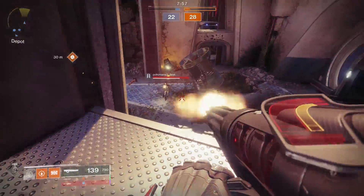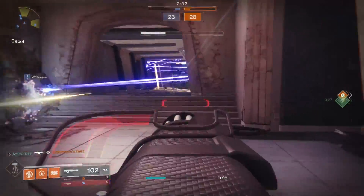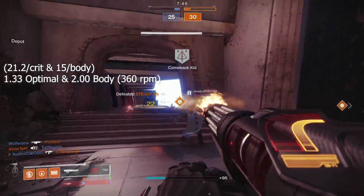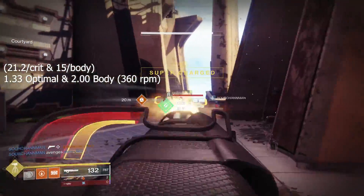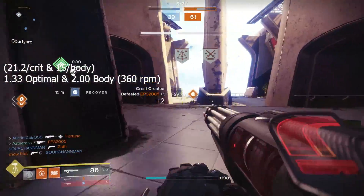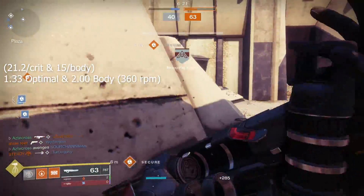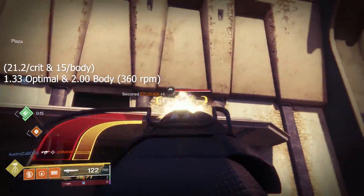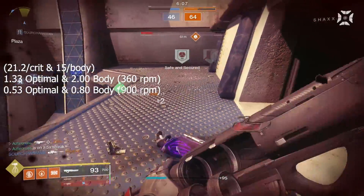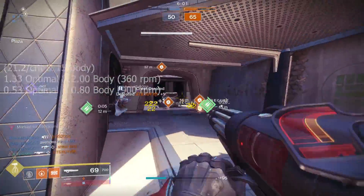With these new damage values in PvP and PvE, you can understand why we're pretty much melting everything in front of us. For TTK values, I'm giving you two sets. Based on the patch notes from Bungie — at 21.2 per crit and 15 per body — you're looking at a poor base TTK of 1.33 seconds optimal and 2 seconds body shot. But the correct way to use this weapon is to pre-fire as much as possible to reach that 900 RPM, which drops TTK to 0.53 seconds optimal and 0.8 seconds body shot.